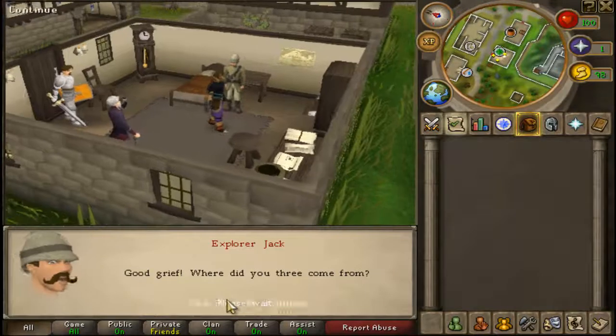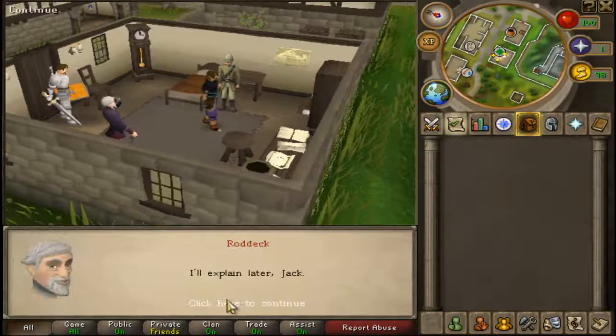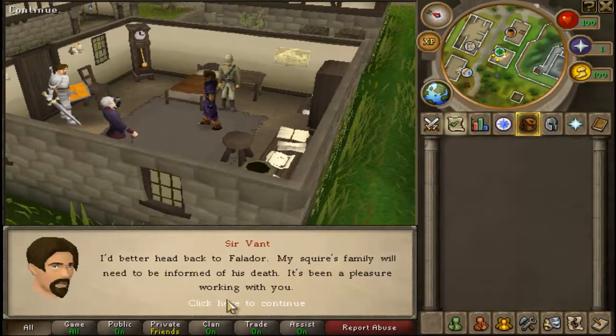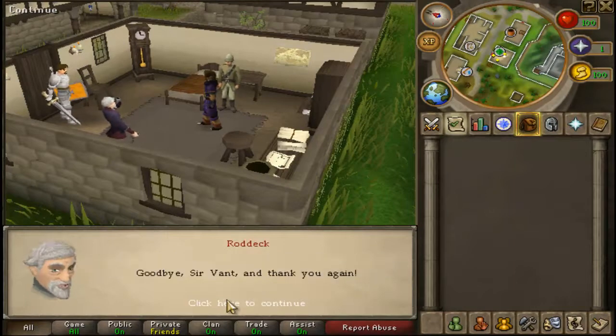What the hell are you looking at? Rodgrief, where did you three come from? I'll explain later, Jack. Well, my mission is accomplished now. Roddick's dragon is no longer a threat — I'd better head back to Falador. My squire's family will need to be informed of his death. It's been a pleasure working with you. Goodbye, Cervant.